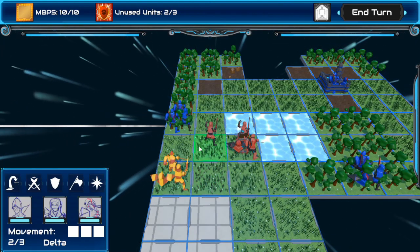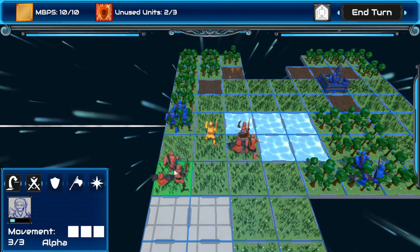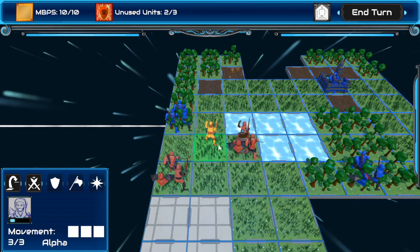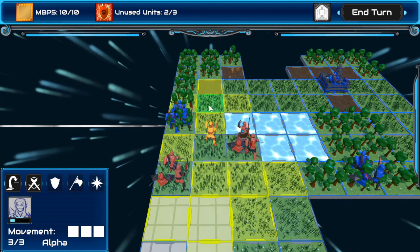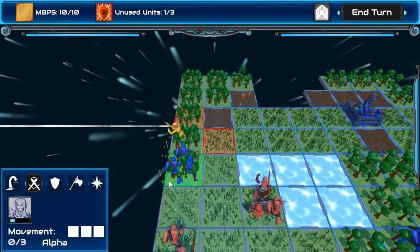I already moved these guys and I can't move them again, but that's not clear. I need like some kind of indicator that these guys have already moved — they need to be grayed out or something. So that's something they're going to have to fix. This dude — oh, forest. Does that give me like a defensive bonus or something? Let's try it, let's see what we got here.